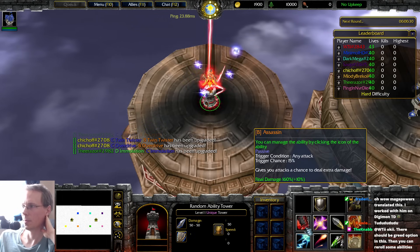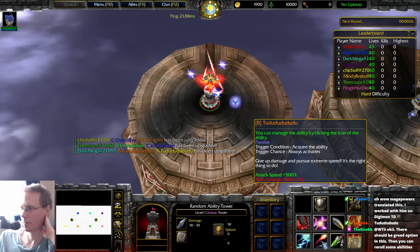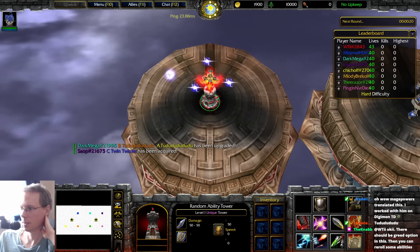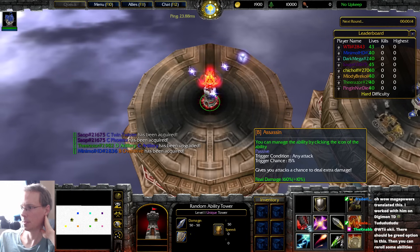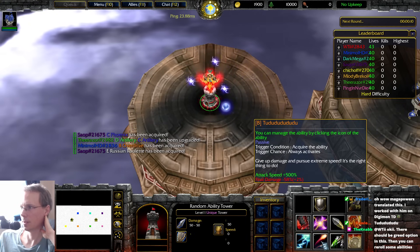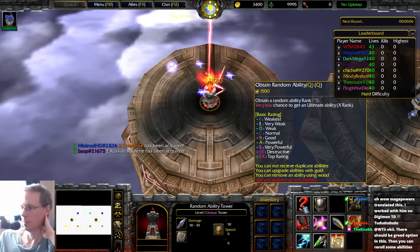You can re-roll some abilities. Which one do I re-roll? Give up damage and pursue extreme speed — is that the right thing to do? Well, I give up my damage, but my damage is my crit, bruh. So I could just get rid of that one. The search for greed.